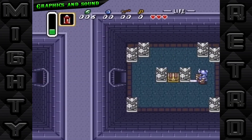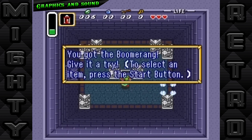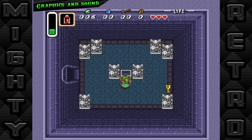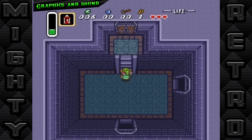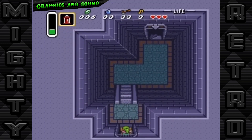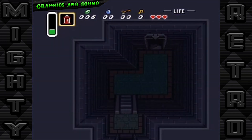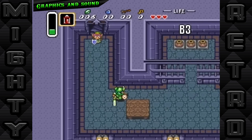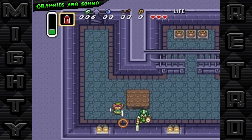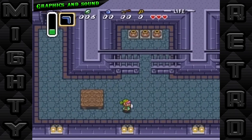In The Legend of Zelda: A Link to the Past, the graphics are more than just a background — they're an integral part of the storytelling. Released on the Super Nintendo Entertainment System, this game pushed the console's capabilities to new heights, showcasing a vibrant palette and detailed sprites that brought the fantasy realm of Hyrule to life. With enhanced top-down graphics, players could explore a Hyrule that felt expansive and alive. From the shimmering waters of Lake Hylia to the eerie depths of the Skull Woods, every location possessed a unique atmosphere, thanks in part to the meticulous art direction.